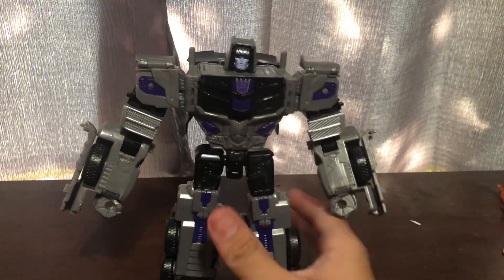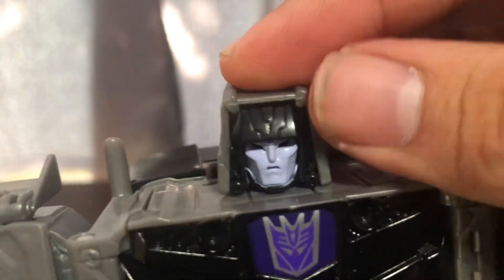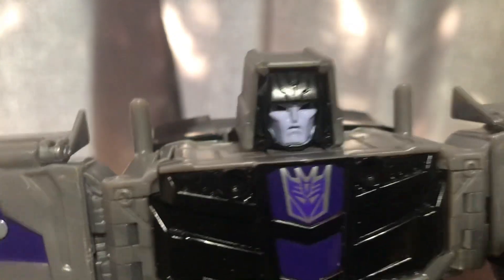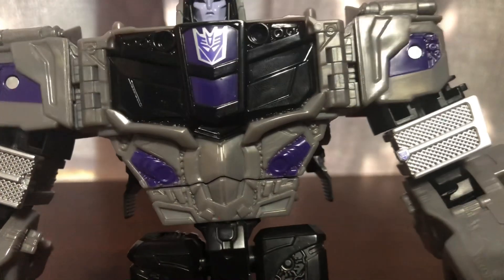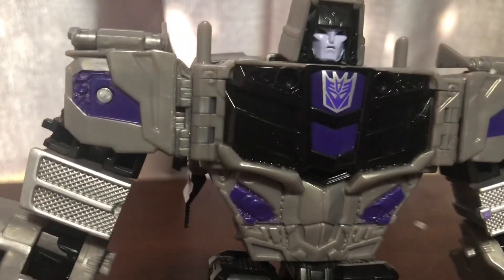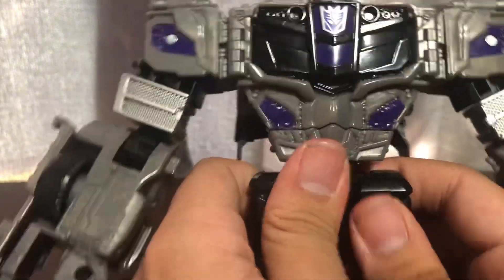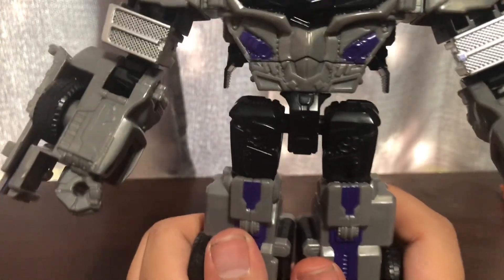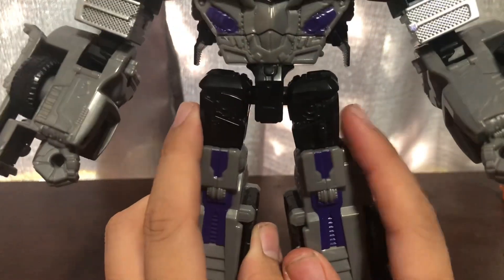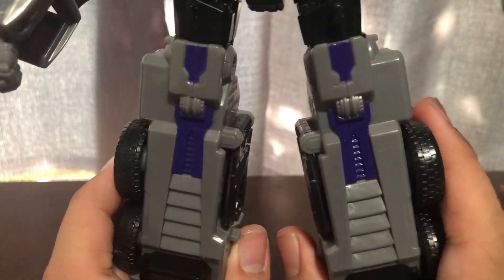Let's take a look at the details. The head sculpt looks nice — all things considered, it's a box head. You do get black and purple for the upper chest, and then bits of purple for the tummy. You get silver biceps, since that's the truck mode grill.